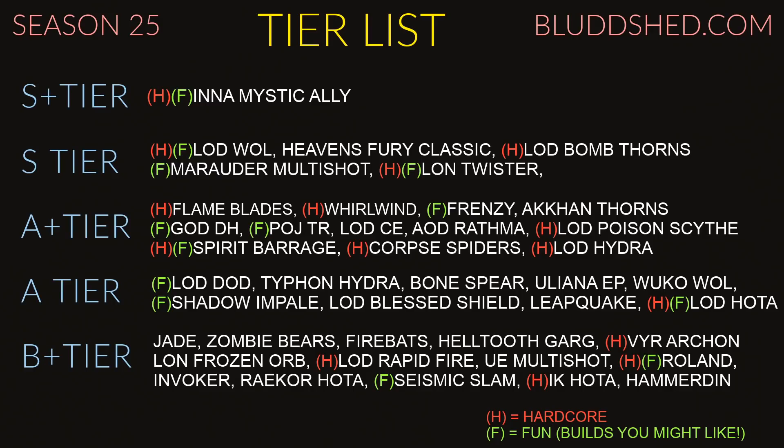Yuliana EP — this would have the fun and tanky tags since they did buff this Rough ability, but I feel like people don't get it and it hasn't really caught on, so I'll put this as the dark horse tag. It's stronger, tankier, and more fun than people think, but Yuliana has just been getting outshined — Inez is just way up in S+ tier. Inez is the Bugatti and Yuliana feels like a rundown junker now. But it's super fun for speeds if you want to give it a go. Wuko Wave of Light is also here — it's inferior to LOD Wave of Light but I wanted to put it on the list since it's the Haedrig's Gift for next season.